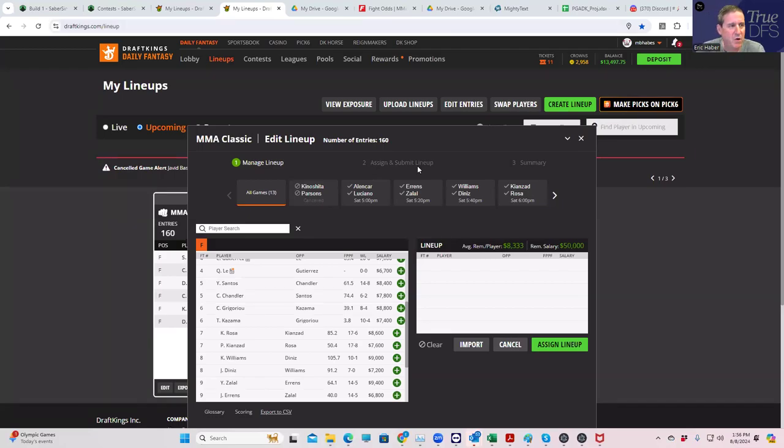Hey everybody, this is Sheets and we're going to be going over the UFC card for this Saturday from a DFS perspective. This is the first of two videos dealing with this card. The first video will cover who the best plays are, and the second video tomorrow will be focused on lineup construction and how to hopefully win that hundred thousand dollars. We have a 10-fight card, and for DFS purposes a 10-fight card is very difficult to get unique lineups.